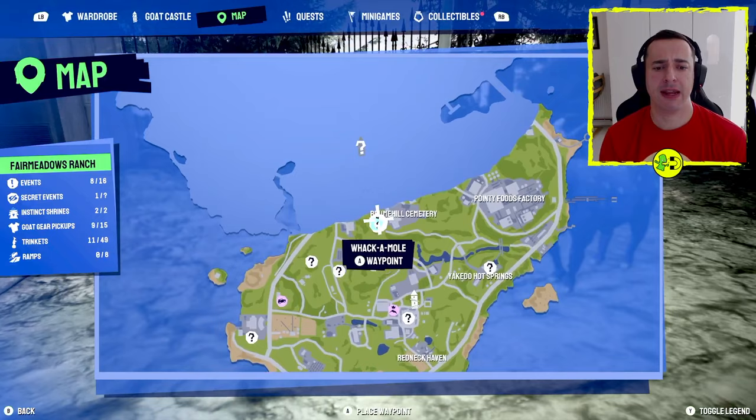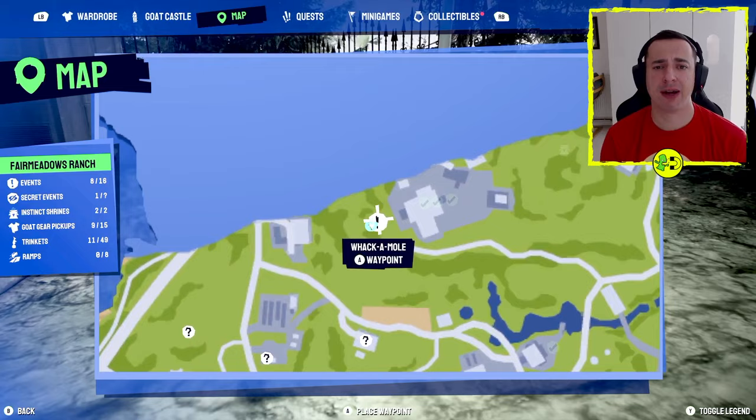Hey everyone, I'm in Ghost Simulator 3 and I want to show you how to do the Whack-A-Mole quest. Whack-A-Mole is found over here on the first area in Broom Hill Cemetery.